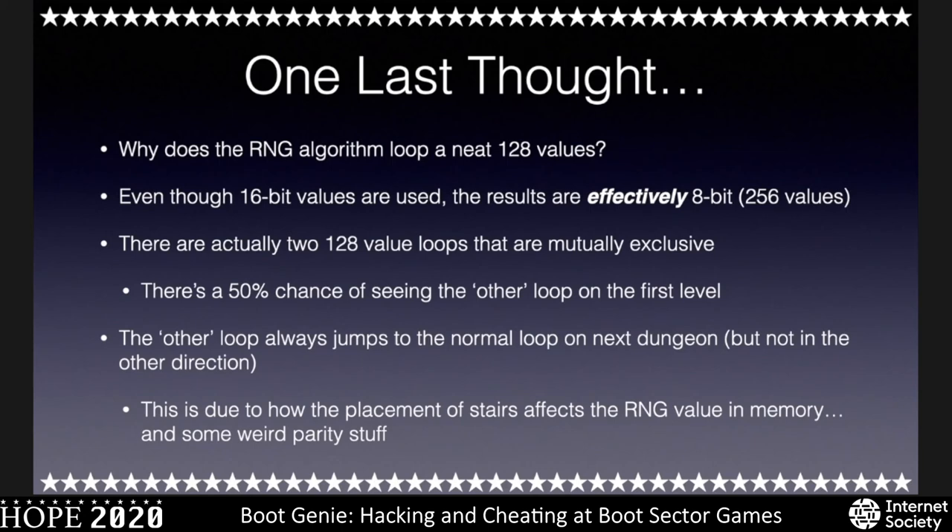That brings us to the end. Here are all the GitHub projects: Boot Genie, the Rogue Routing script, Boot Mage, and a gist with all 25 boot sector games with GitHub links and descriptions — just go to my gist, it's the only one there anyway. That's my Twitter — it's where I'll announce the Boot Rogue strategy guide once I get it published. At this point we'll be live and taking Q&A.